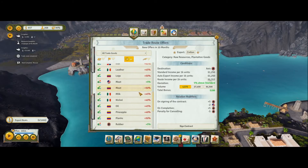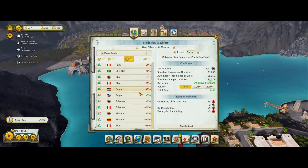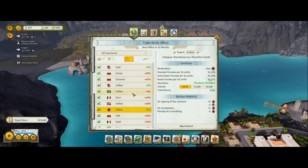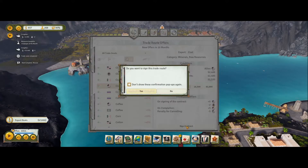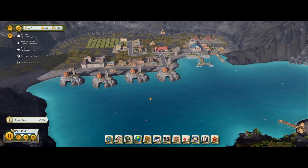What else can we do? Meat? No. Rubber? No. Sugar, tobacco, weapons - we can't do weapons yet. Cotton? No. Coffee? No. Coal? Yes, we'll sign that contract as well. At least we've got a couple of contracts going.